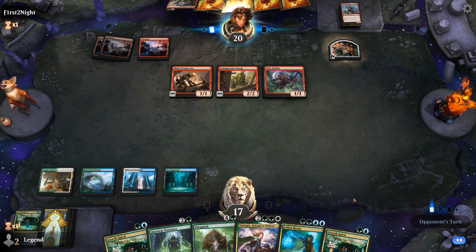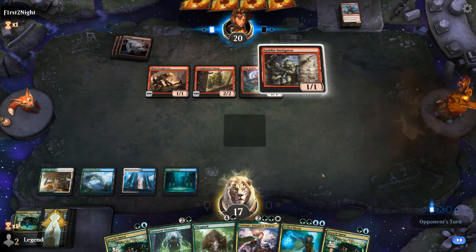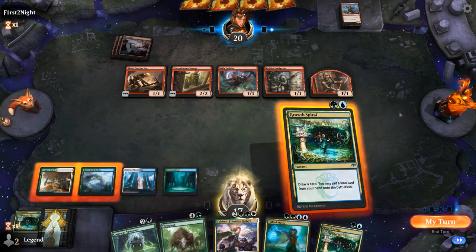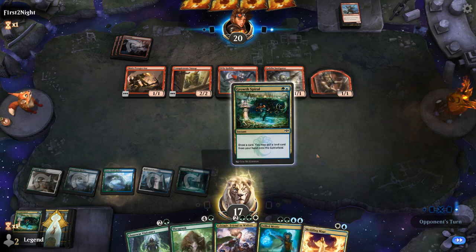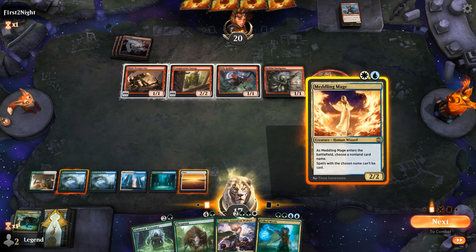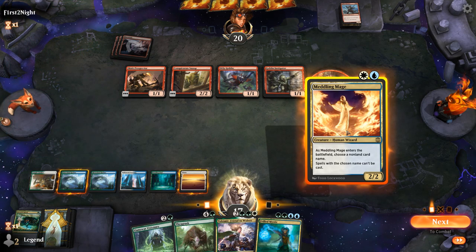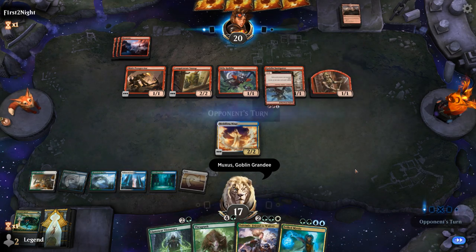They're probably not going to slam Muxus here into four open mana after I shocked myself. I still need to respect the possibility of Muxus. I need to get a bit of a board presence going so I can block these Goblins chipping in, while also keeping a Mystic. Meddling Mage — perfect! I can play Meddling Mage naming Muxus. I could name the Warchief that's on top of their deck, but I probably just name Muxus — although I kinda want them to play Muxus when I have Frilled Mystic in hand. But if they have multiples that could be bad. Let's just name Muxus and keep a Mystic to maybe counter a Krenko.